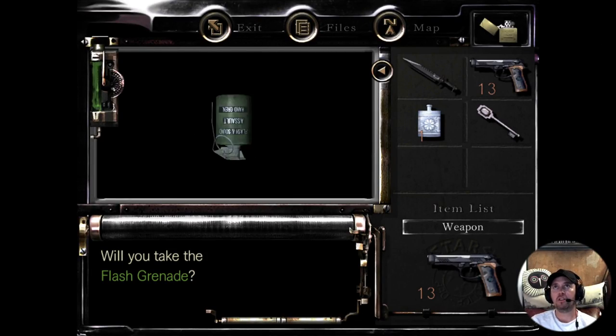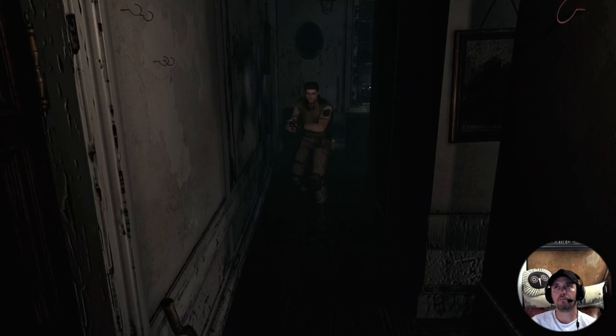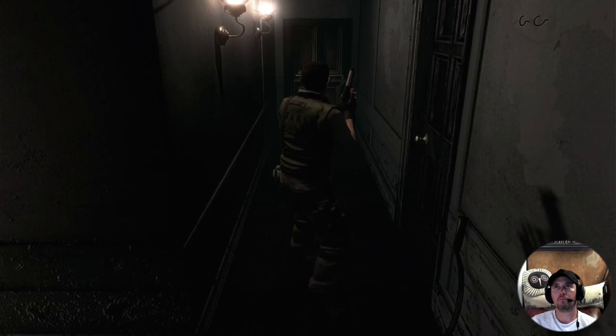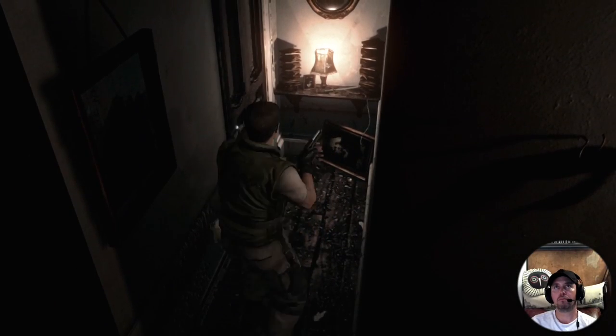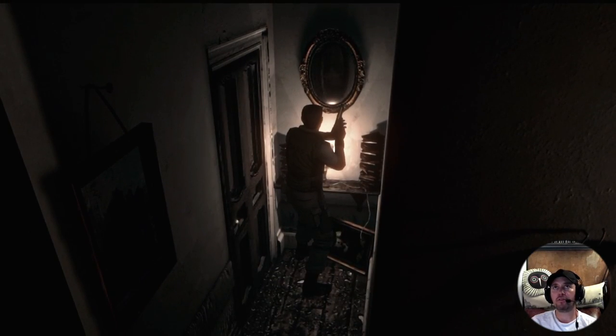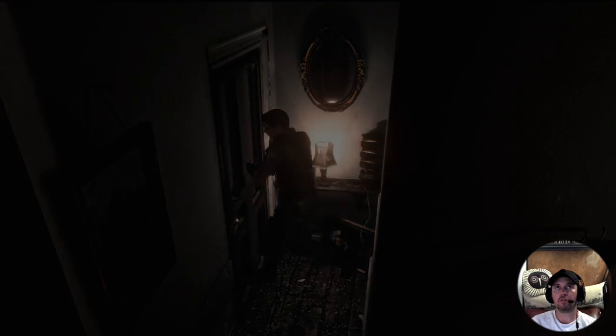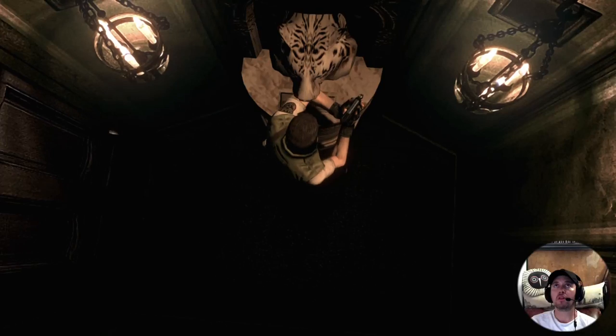I guess we definitely want that. Yes, the flash grenade's a good one. This looks a bit spooky. I definitely want the dagger - they're preparing me for combat by the looks of it. No. Map. Where am I? So I came through there, through that door or this door. Let's see. Looks like a bit of a posher door, this one. What does this say?